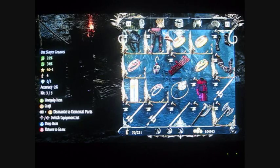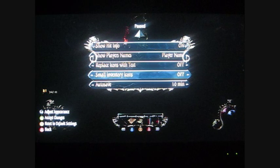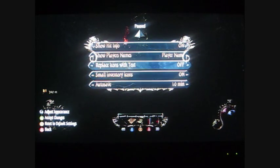Now you can see slashing defense and bludgeon defense. I'm going to show you how to change the actual icons as well. Go to your settings, go to interface this time, and go ahead and press up on the thumb stick. It's going to put you on small inventory icons — go ahead and set that to on. Then select Replace Icons with Text and set that to on as well.